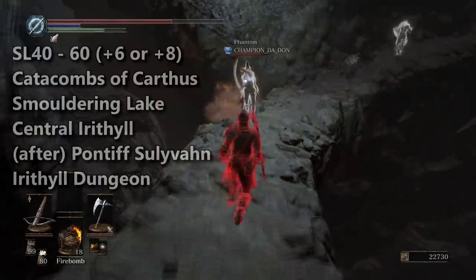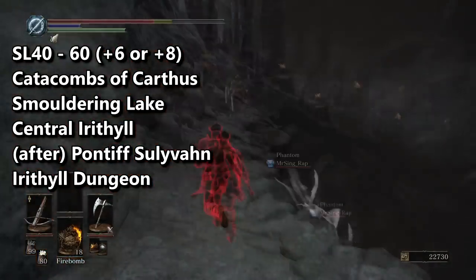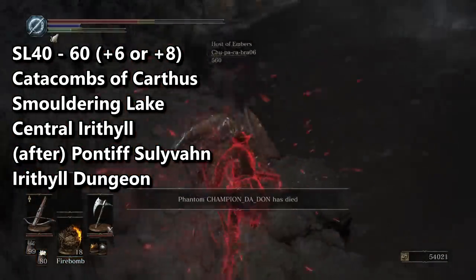The areas where you can find the most mid game activity are the Catacombs of Carthus, Smoldering Lake, Central Irithyll, the area after Pontiff Sullivan, and Irithyll Dungeon.